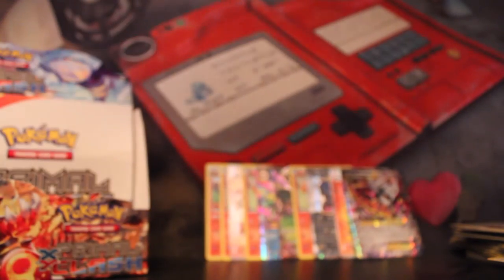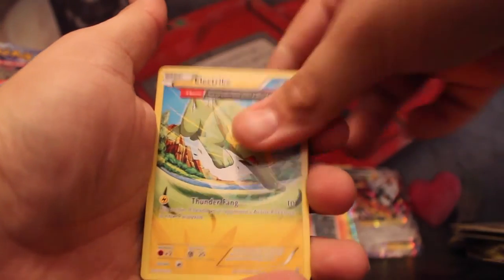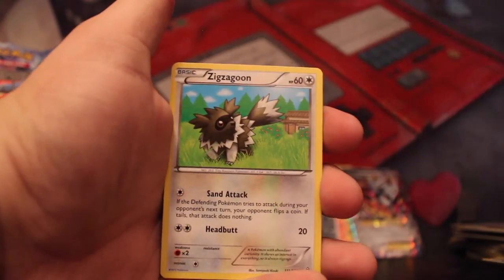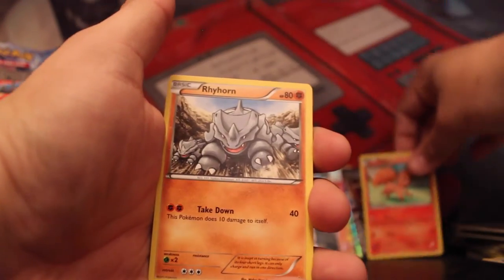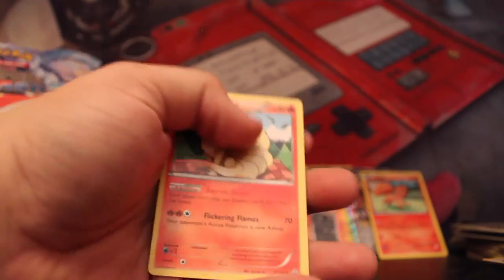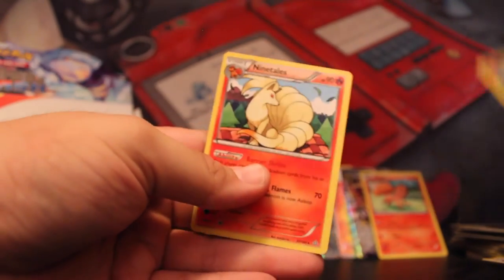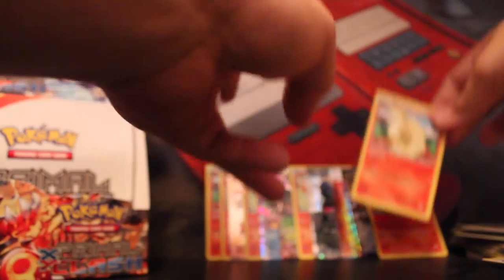Mega Aggron EX — last pack, do we have it? Bibarel, Scorched Earth, Electrike, Barboach, Zigzagoon, Treecko — one more bae for the collection! Rhyhorn, and Chinchou. And what a pack to end it — that Ninetales though!